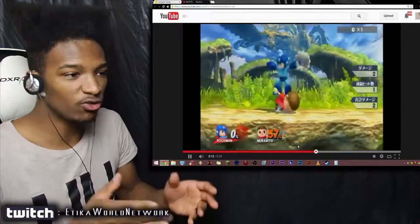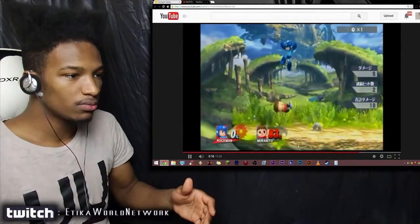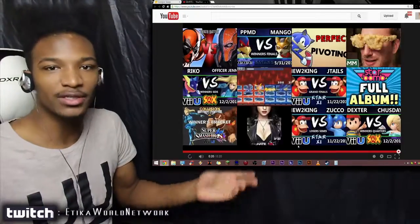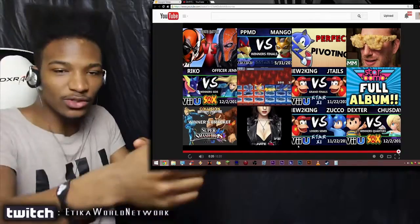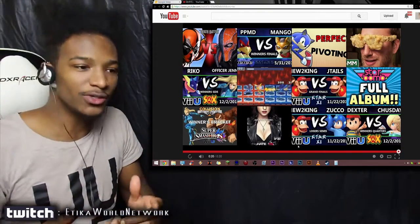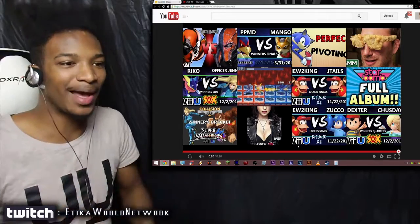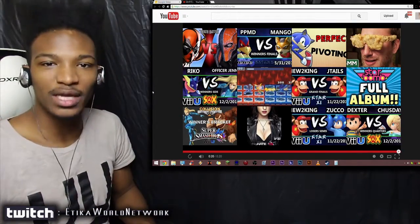You move forward with it every time you pull it off, so once you get to the end of the stage they're in kill range. Since you cannot tech out of getting footstooled, and since you shoot them on the ground with the Mega Buster, they're forced to get up in that manner. I don't know the official lingo but I play this game religiously so I know the tech by controller and sight.